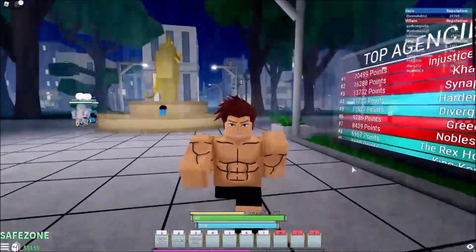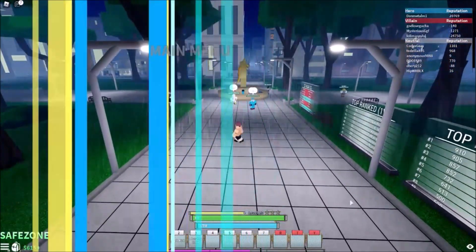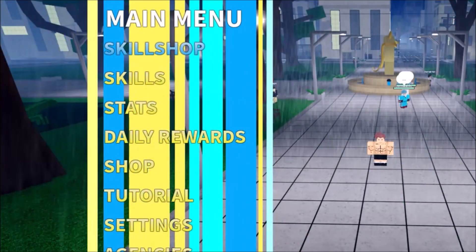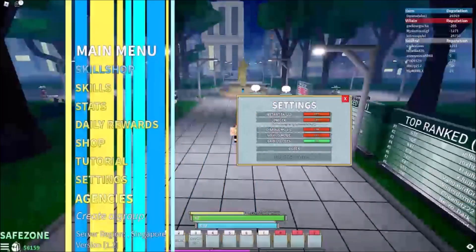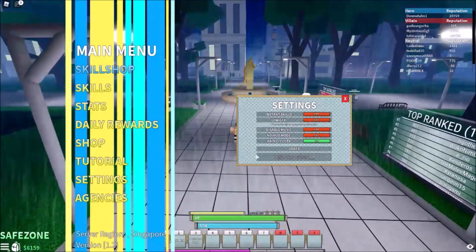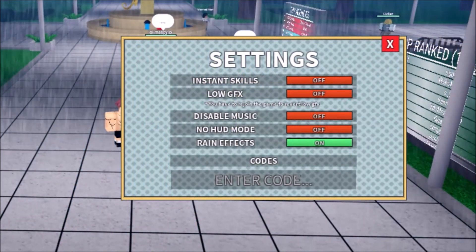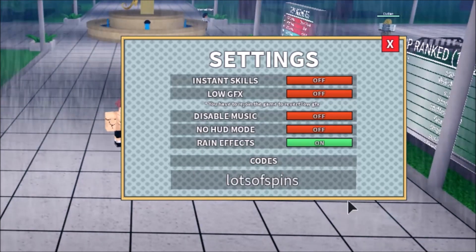Without further ado, let's get straight to the point. As you can see, you need to press M to open the menu — there are a lot of options. Go to Settings and click that, and the settings UI will pop up in the middle along with the code input. Let me zoom in so you can see clearly.